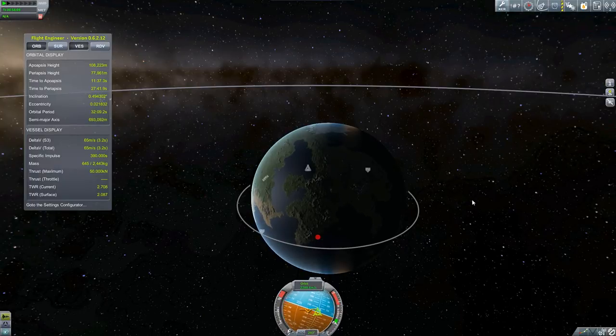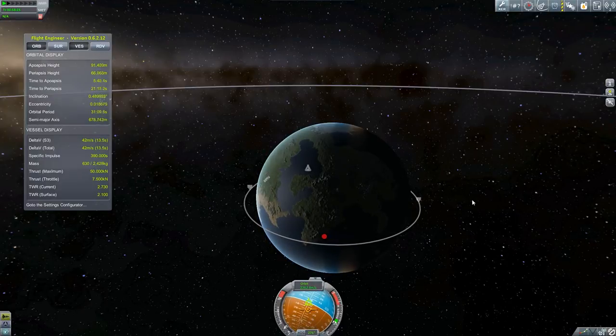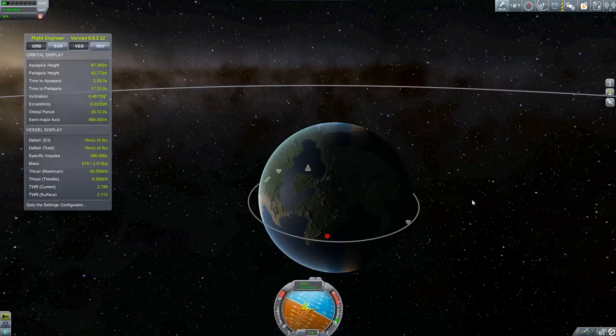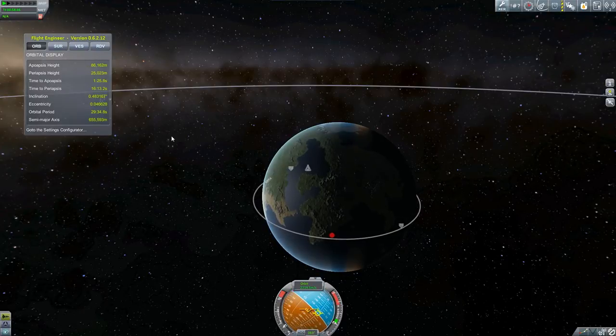There is a great mod out there called Trajectories, which does work with .90. But as many of the modders have done, they've made it so that you have to upgrade the tracking station before it works correctly. So for now, I have to eyeball it. Right now I'm burning. You can see my periapsis starting to come around. What the Trajectories mod does is it takes into account the aerodynamics and the rotation of the planet and tells you where you're going to end up hitting the ground — or at least a pretty good estimate of it. So it takes a lot of the guesswork out of this. But I am guessing right now.